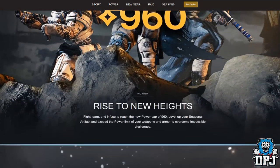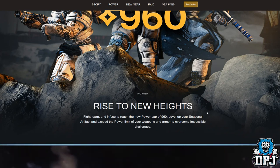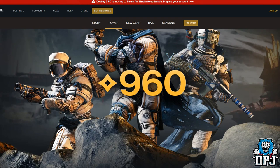Power — rise to new heights. Fight, earn and infuse to reach the new power cap of 960. Level up your seasonal artefact and exceed the power limit of your weapons and armour to overcome impossible challenges. Once you get to the level cap of 960, you can still level up by earning XP via the artefact, so you can go past 960.